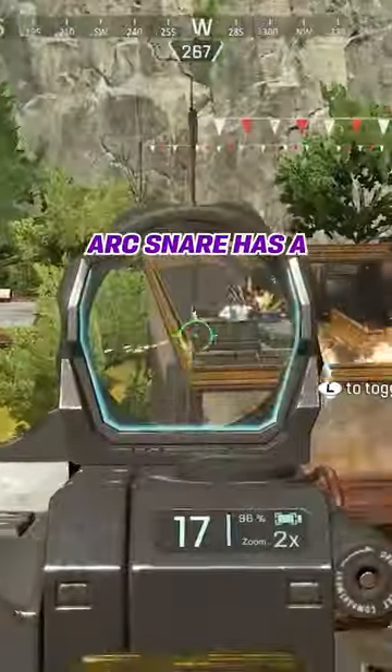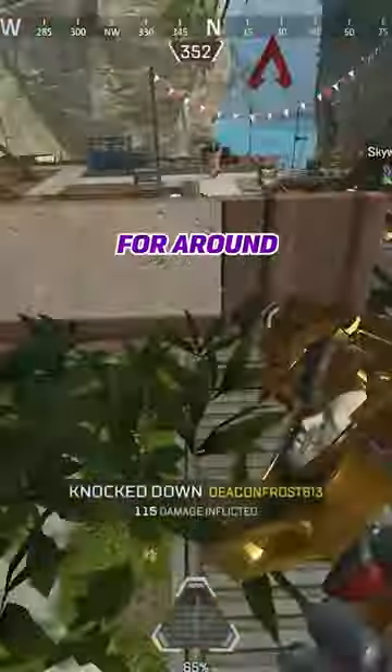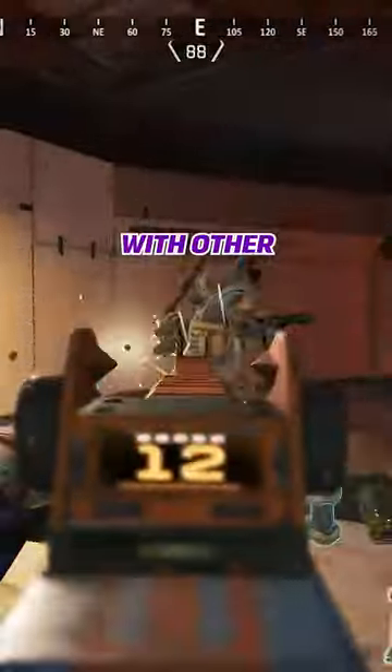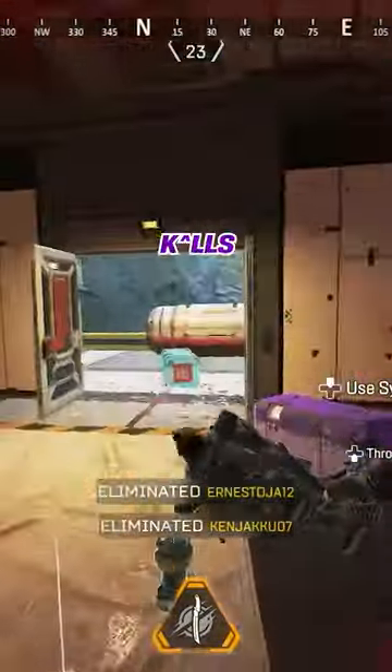Ash's tactical arc snare has a 20 second cooldown. The first enemy to enter the radius takes 10 damage and is snared for around 3 seconds. Pair the arc snare with other legend abilities like a caustic ultimate, horizon ultimate, arc stars, or thermites for easy kills.